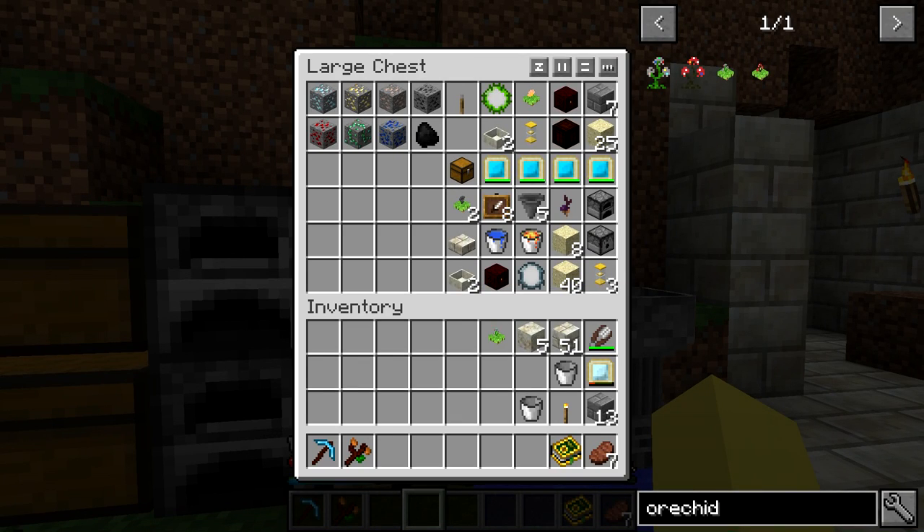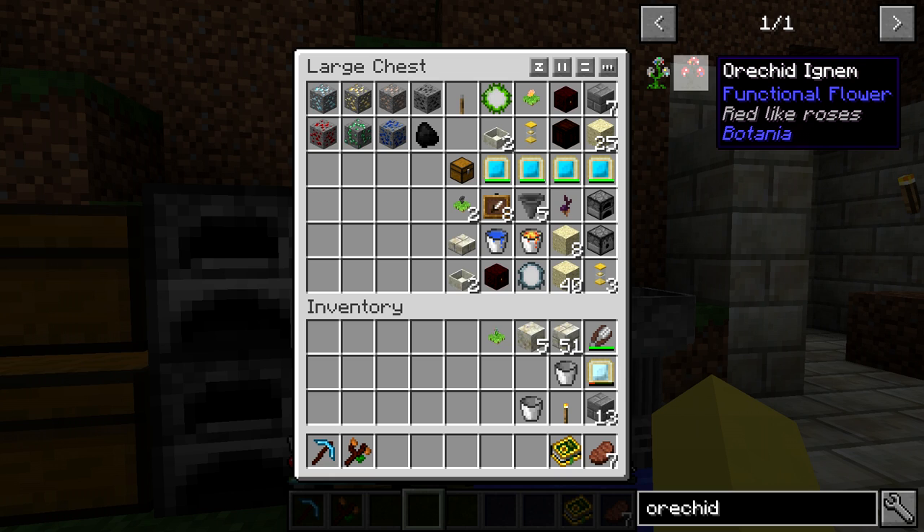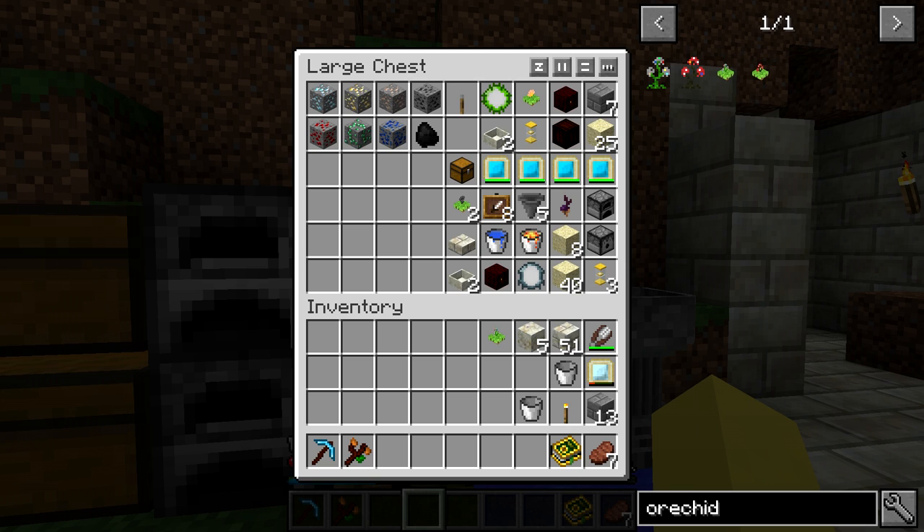One more piece of information: the orchid ignum is basically an orchid that works in the nether. It only works in the nether and does netherrack instead. This is a lot less optimal actually because you can't automatically produce netherrack like we would stone. It would require a completely different setup and I'm not even sure if you could automate it like we do with stone. I don't know why you'd really want to use that, but yeah, we're going to be setting the regular orchid up today.